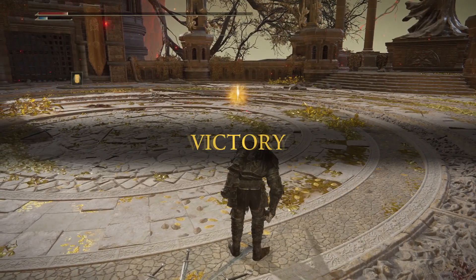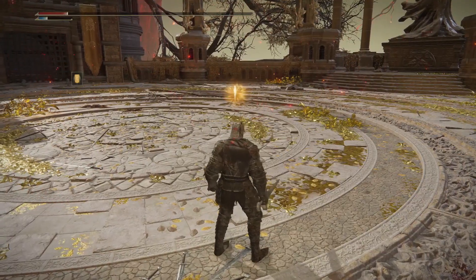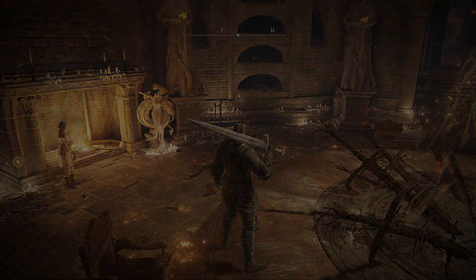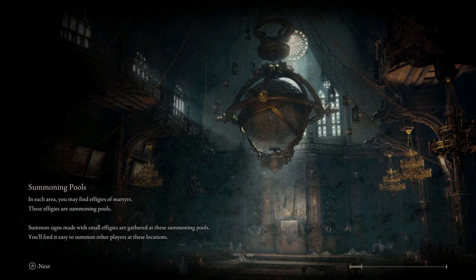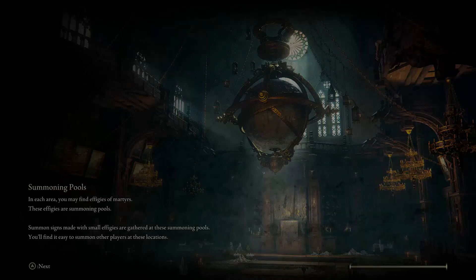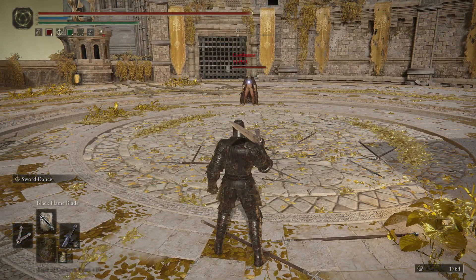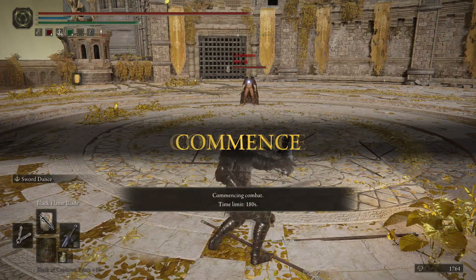Just a quick little pro tip: if you roll and then apply Black Flame Blade, it will apply faster. Right there was kind of a prime example of where the Black Flame stuff comes in handy — whether it's Malenia's Black Blade, the Black Knife, Gargoyle Black Blade, or just this weapon buff. When your opponent is low, you can do the chip damage even through rolls. So if you just need that last tiny bit of health, Black Flame stuff is a great way to go.